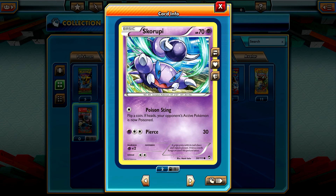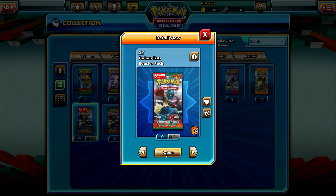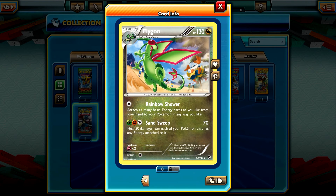Drowzee, Plusle, Skorupi, Poliwhirl, and Training Center — no rare at all in that one. One more pack, the last one: Makuhita, Pancham, Sableye, and Flygon! Flygon's ability lets you attach as many basic energy as you like from your hand to your Pokémon in any way you like. So basically if you have the energy needed, you can on the second turn fill Flygon and every other Pokémon on your bench with energy to attack. It's a ramp strategy!